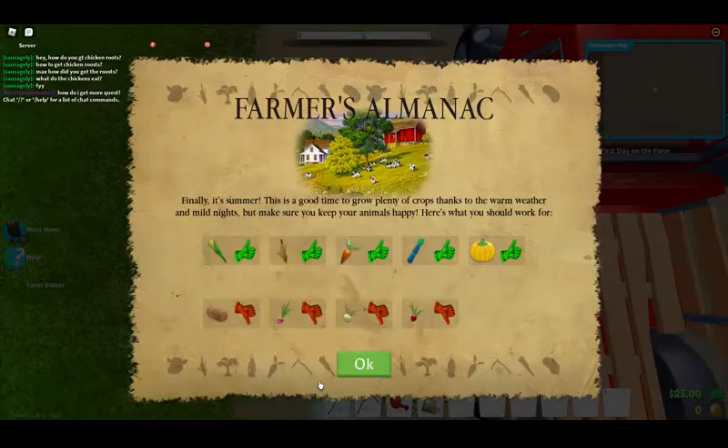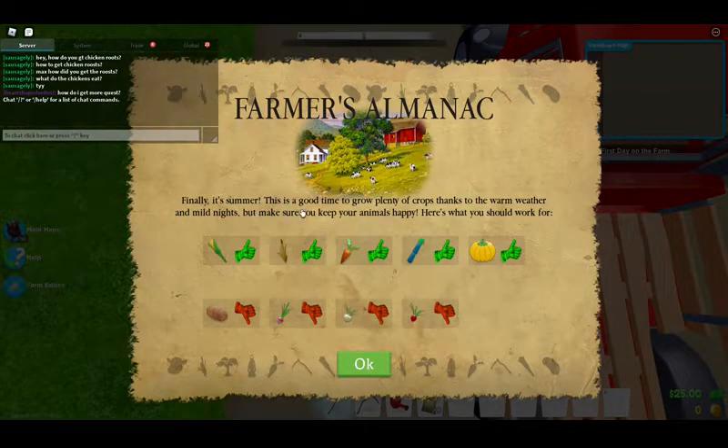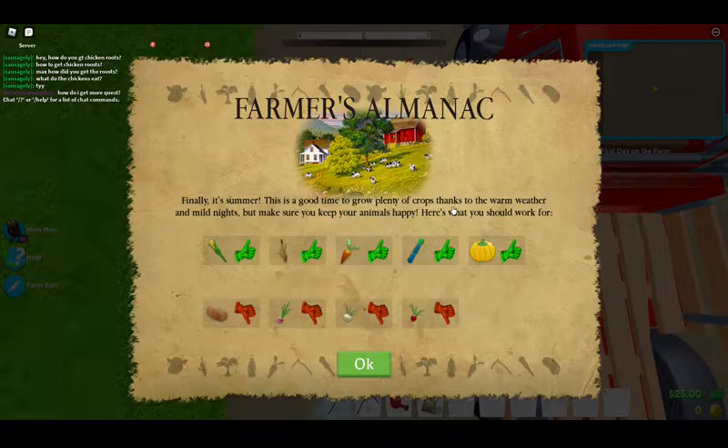The Farmer's Almanac says it's finally summer — a good time to grow plenty of crops thanks to the warm weather and mild nights. Make sure to keep your animals happy. Here's what you should work toward: corn, wheat, carrots, sugar cane, and pumpkins.